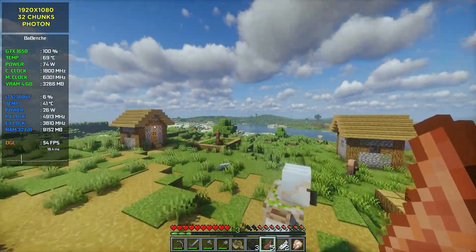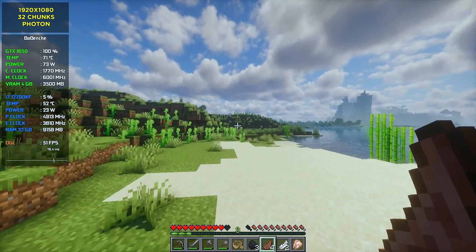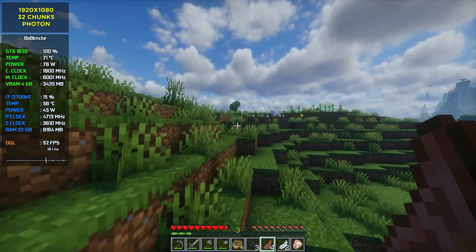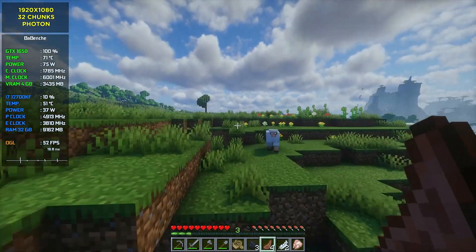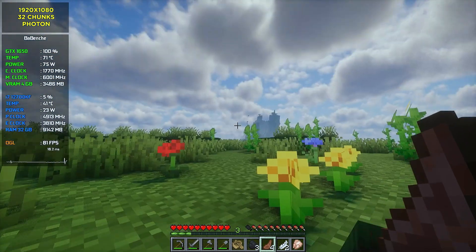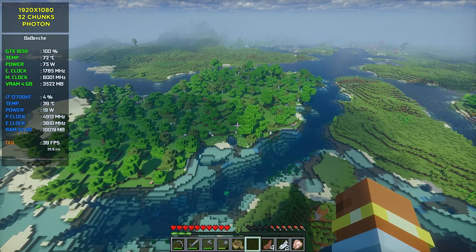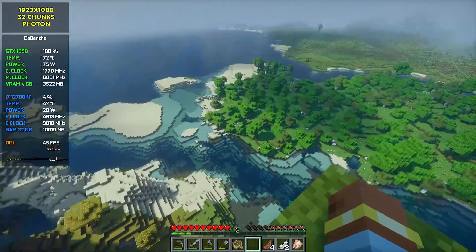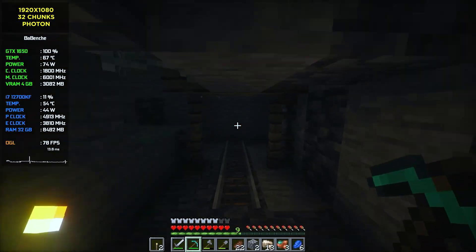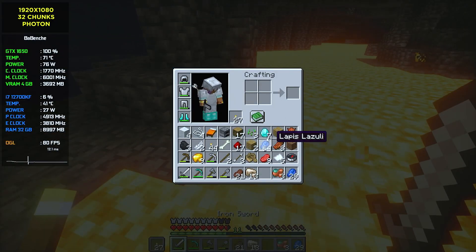Photon shaders look very similar to Complementary but more contrastive. They have a unique Active Clouds feature — clouds interfere between sunlight and ground, creating dynamic shadows. Exploring the world you can get these shadows; it feels weird but cool. Performance is a little bit better than Complementary. Caves look more contrastive, which means bright light sources can blind you. No issues with performance here.